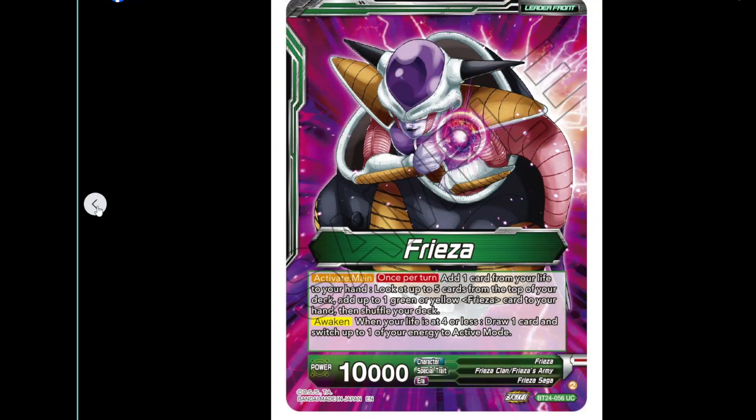I'm Jonah and I'm Matt, and we've got Freezer from Set 24. This is one you're kind of interested in — it's actually an original deck of this set, which has just been a support set for all decks.